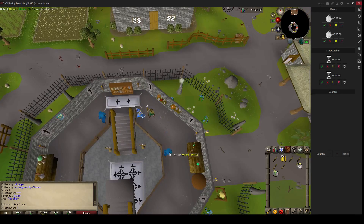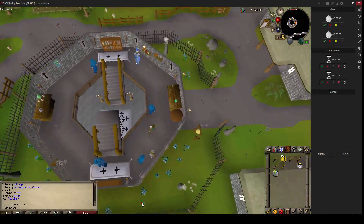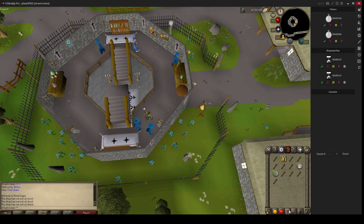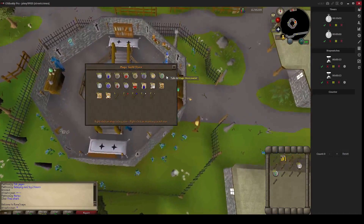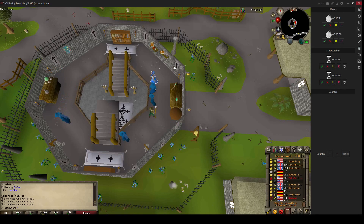So you need starting money to do this, otherwise you have to do very short trips if you do not have enough money. It's 10 minutes on the clock — I'm going to the Grand Exchange to show my actual profit.